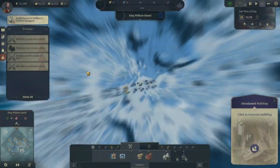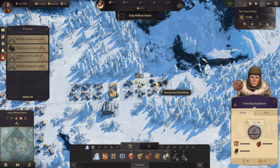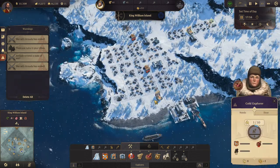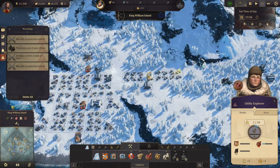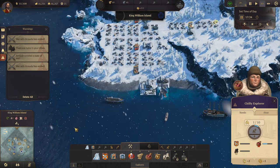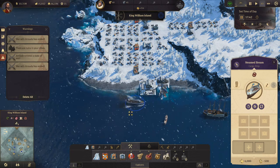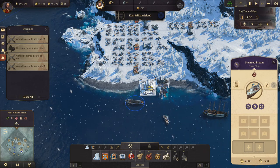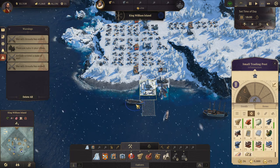There are ruins on your cities. Let's build you up again. And actually, do we have the materials here to claim another island? Because that would be kind of nice. And I think we do.